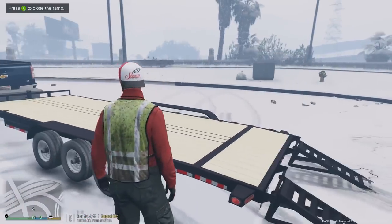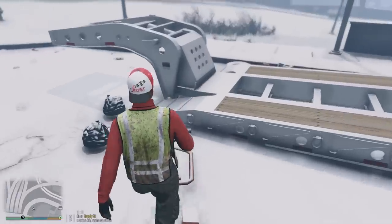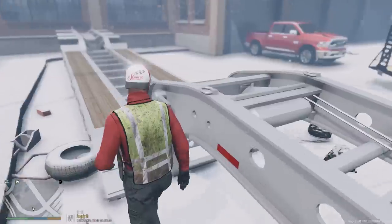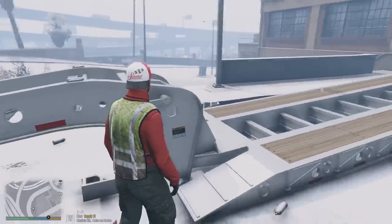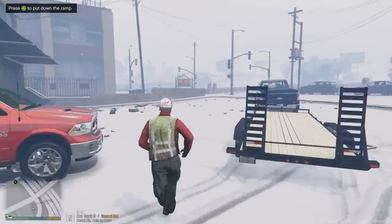We can press A to put the ramps down — that is awesome. Put the ramps up, that is really nice. We also have this low-blade trailer that I will be using in another episode as well, and it also has a script so we can walk up to it and take off this part here too, which is pretty cool. We will check this one out in another episode.